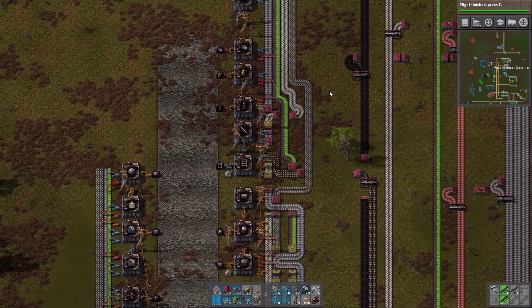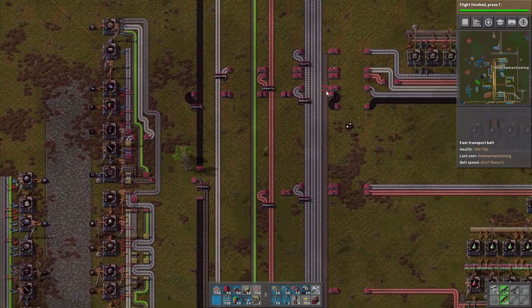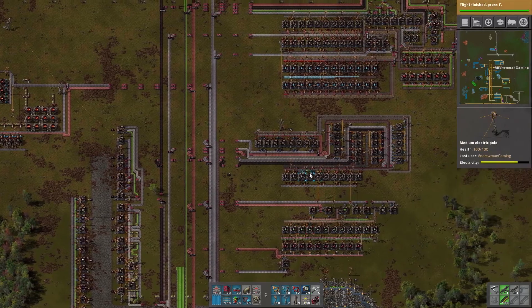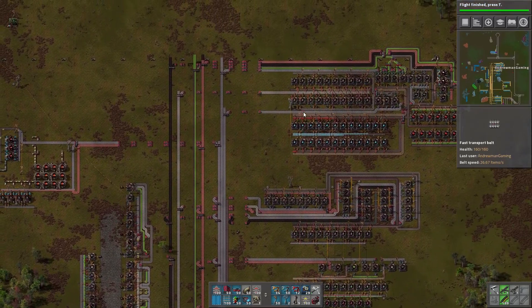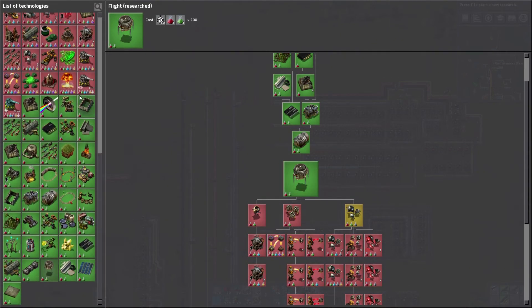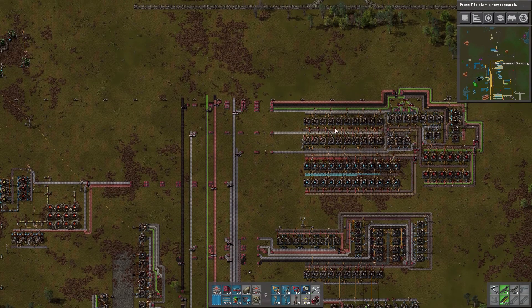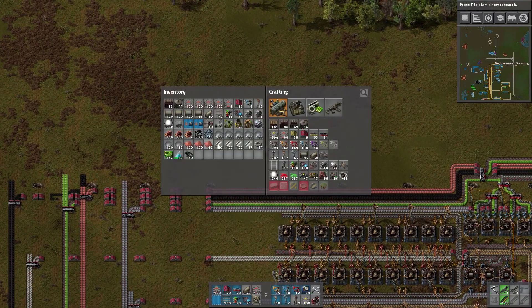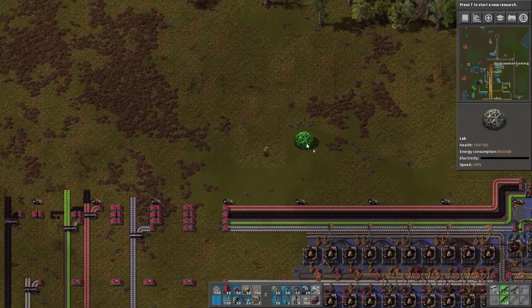We're going to lay out a little blueprint for our factory. It's got to have the ability to hold at least four science types: red, green, gray, and blue. But it also has to accommodate the other science types. Looking at the research tree — we have four, then there are purple and two more — so we need to hold seven science packs total.